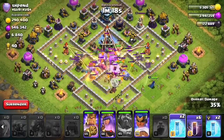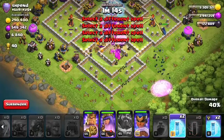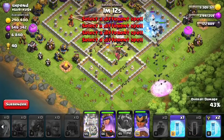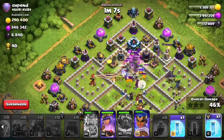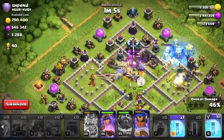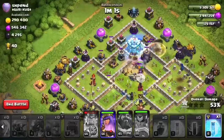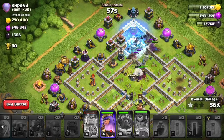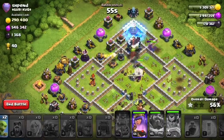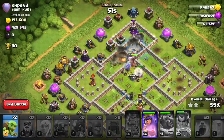I need to sort out the multi infernos quickly, so I've sent in the Royal Champion. Freeze that - and also sent in the bat wave on the right. I've got a freeze on the wizard tower because it would just take out all the bats instantly. We need to kill it quick before the freeze finishes. There's another wizard tower over here - freeze that too. The town hall is also nasty for a bat spell.